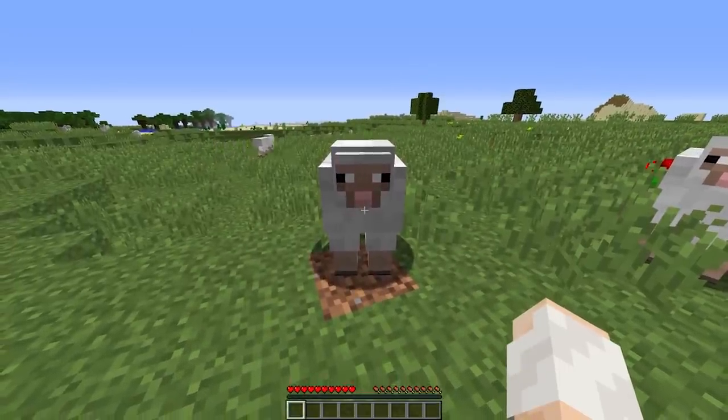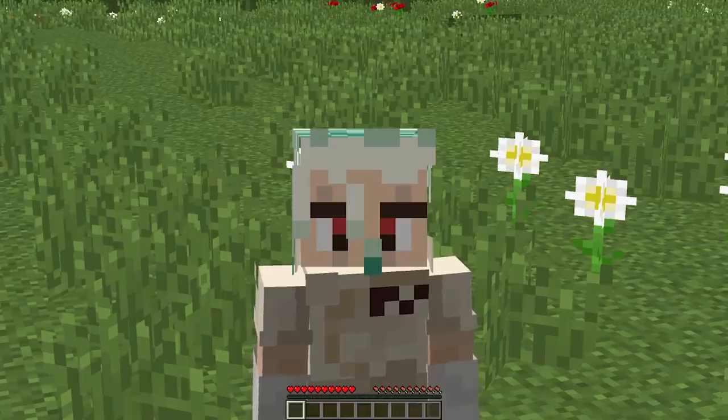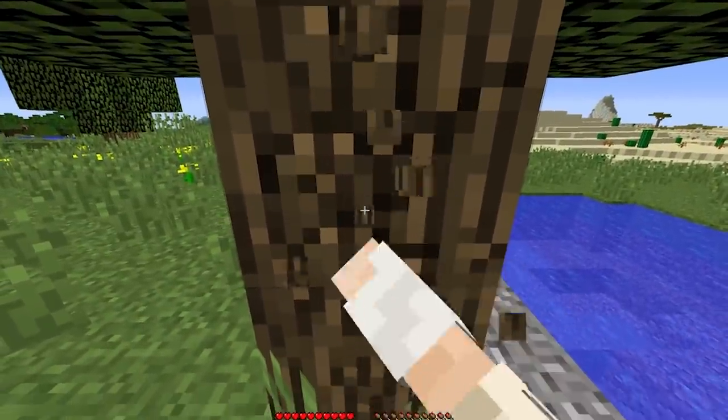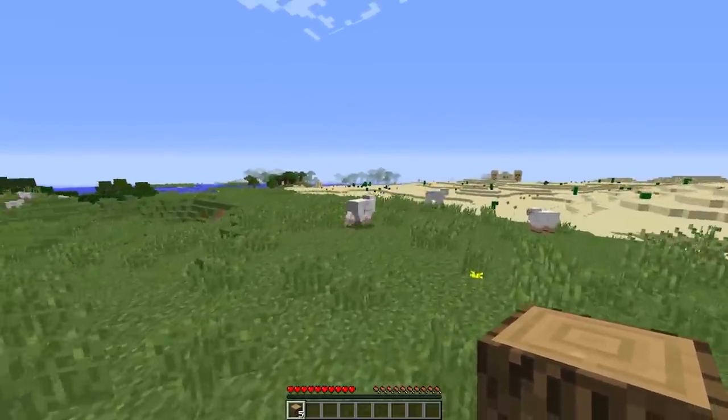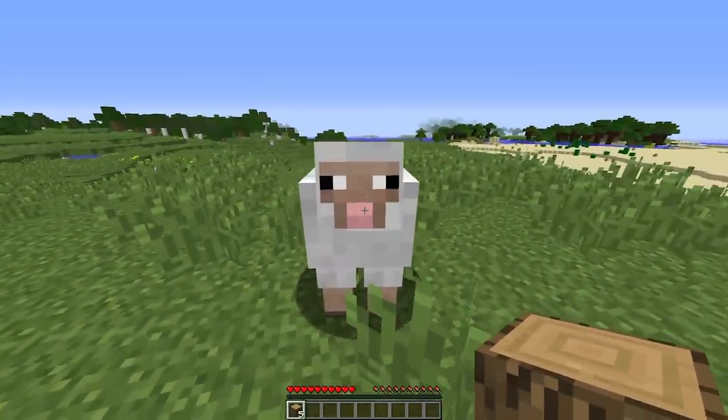Do you ever wonder what it could be like if you just took a sheep's DNA and put it in yourself? Me too, so we're gonna find out! Welcome to the Minecraft DNA mod, the mod that also begins with me breaking a tree. In this mod, I can take animals' little cellular structure, put it into my own body, and get one of their abilities.